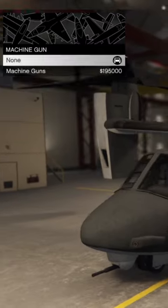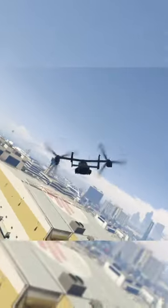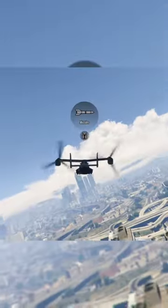We can add machine guns to the side of it, which is really cool, and we can add more missile launchers. It's so weird to have missiles in the Avenger, but this is so cool. We now have homing missiles, non-homing missiles, and machine guns.